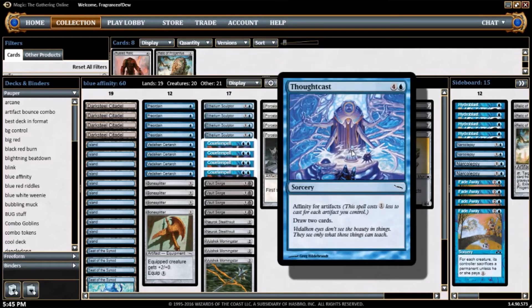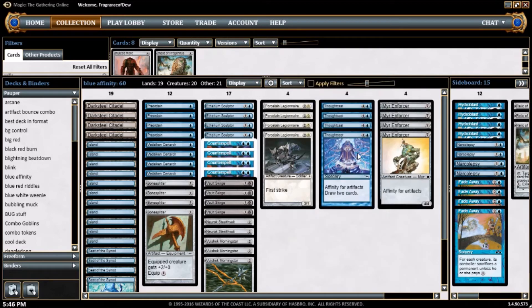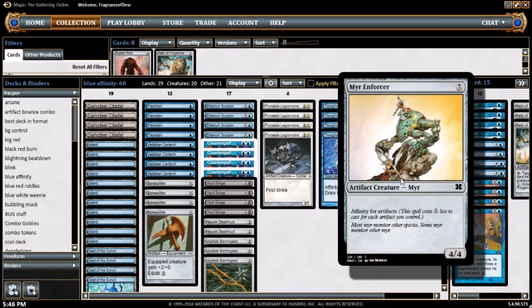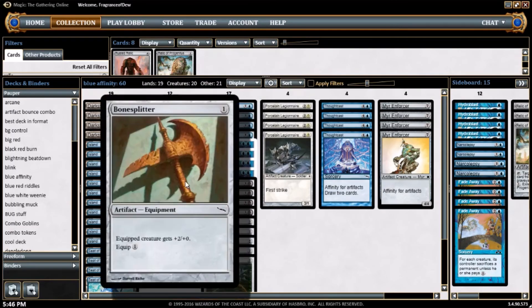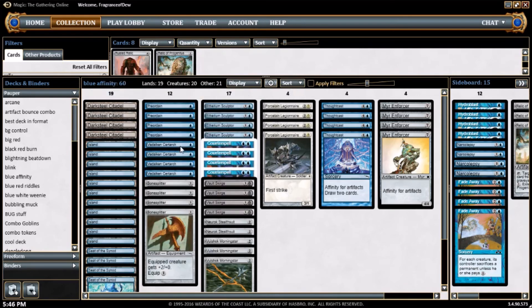4 copies of Thoughtcast — this thing has Affinity for Artifacts 4. If I have 4 artifacts in play, I can cast this for 1 blue and it's just draw 2 cards, straight up. Pretty good. We also have Myr Enforcer — this thing has Metalcraft 7. If I have 7 artifacts in play I can cast it for free. So we got free 4/4s, free creatures, free everything — just play everything and tap all their stuff down.